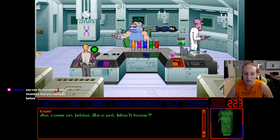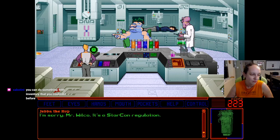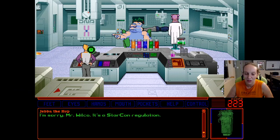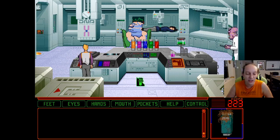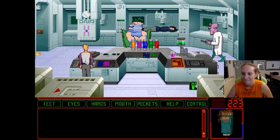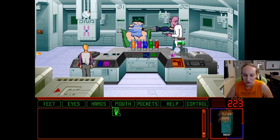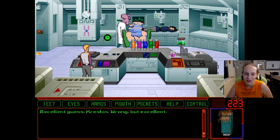Then you come do it. Come on, Gemma. Be a pal. Who'll know? I'm sorry, Mr. Wilco, it's a Starcon regulation. You can do something with inventory that you could not before. Use this — as cool as it would be. Excellent.